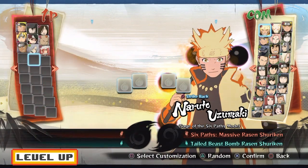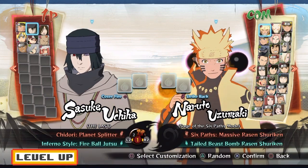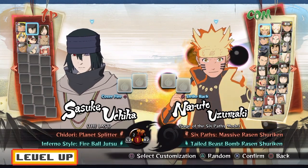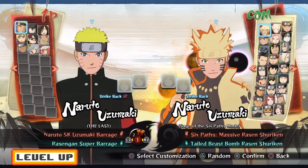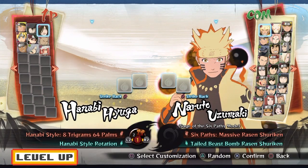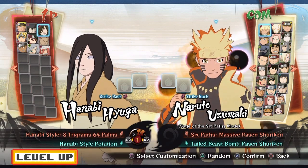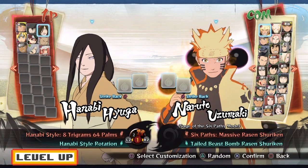Last but not least, we have the Inferno Style Fireball Jutsu — it's really, really good. Bonus supports I would also recommend: Naruto with the Tailed Beast Bomb, because it tracks the opponent no matter what, and Hanabi, because her multi-hit attack can set up an ultimate for massive damage.